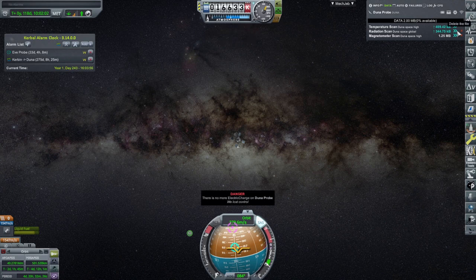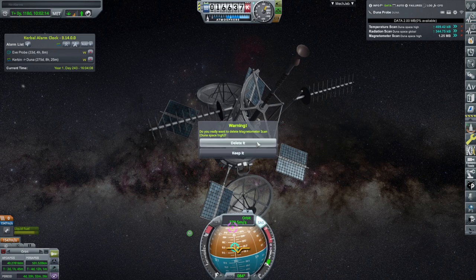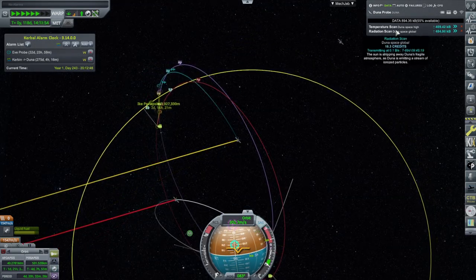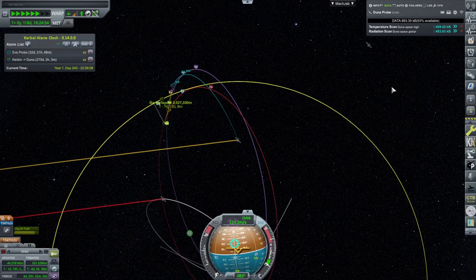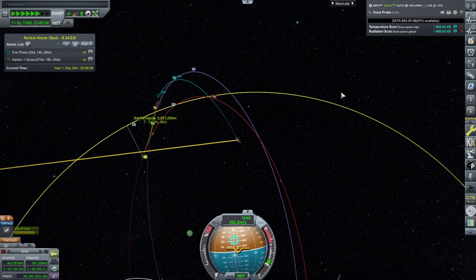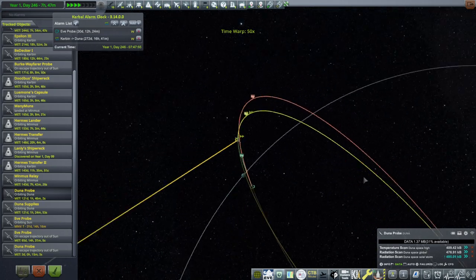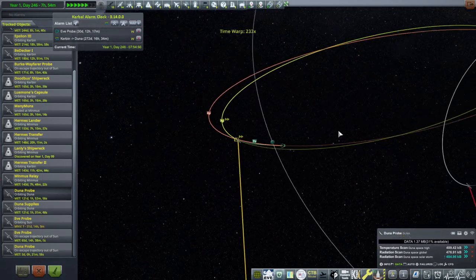We have storage space now - the magnetometer scan is pretty large. Let's stop that and cancel it, otherwise we won't get the Ike science. It says 89 days and it's not actually transmitting right now. This being a science boon - it doesn't look like it. We're going to need higher bit rate transfers than this. It'll occur in the background, but it's still going to take a while. The Ike encounter is actually on the next orbit - okay, so we still have a stable orbit around Duna.